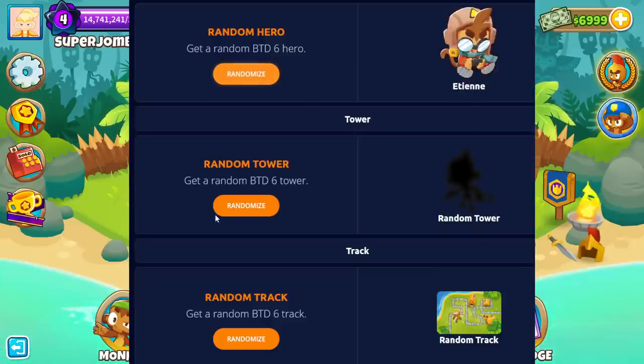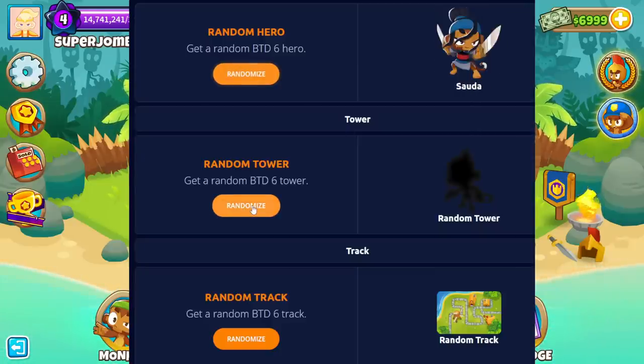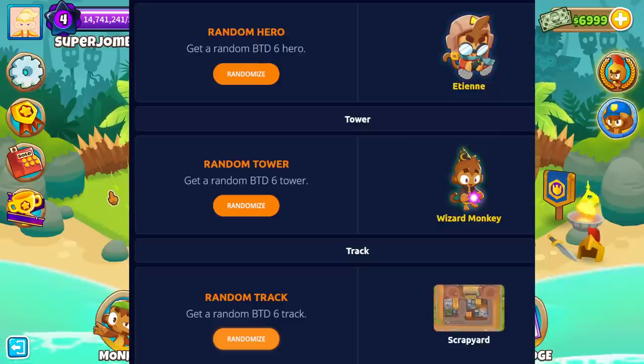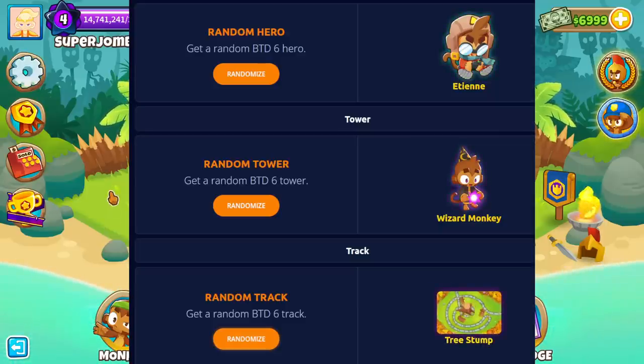Welcome, my random-bos. First of all, we get a random BTD6 hero, and we get Etienne. Then we get a random monkey to start off the game with, and we get a random track, and we get the wizard monkey! This is all very weird, but let's have some fun together.